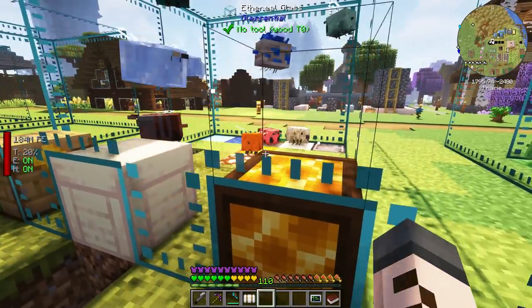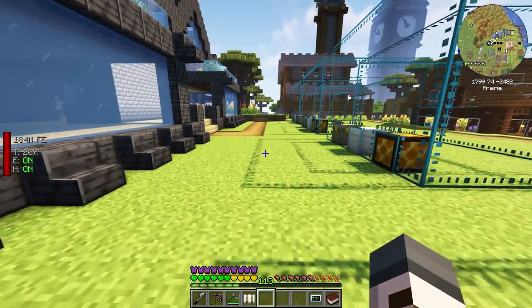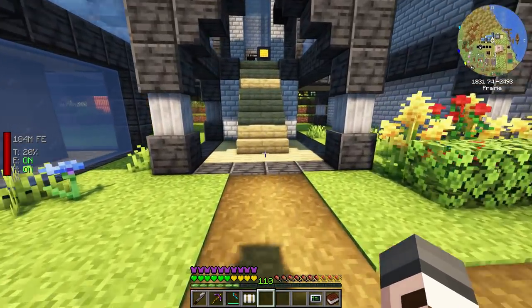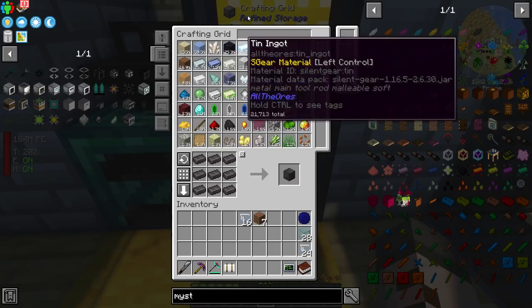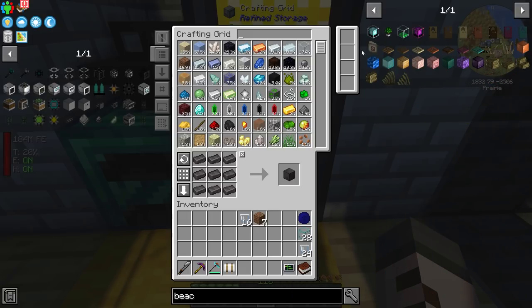There's one more thing we need to take care of inside this apiary. We did put ender bees in here, and ender bees can potentially be a problem. We need to fix that by making a beacon. Just like endermen, ender bees can teleport around, and if they teleport out of the apiary, they can't get back in — they're kind of stuck. So we need to make an ender beacon.